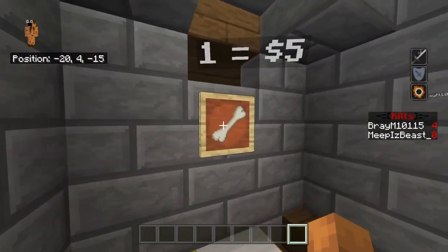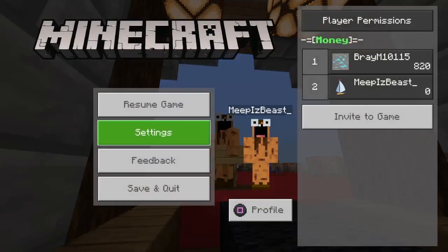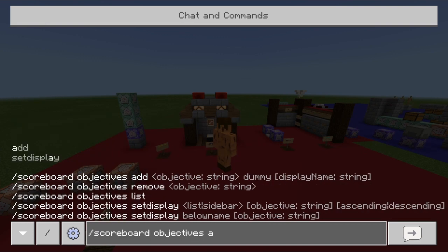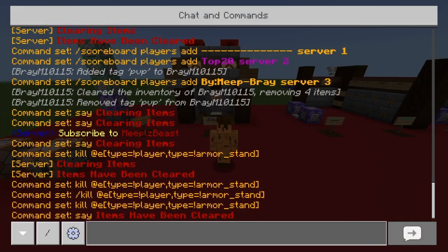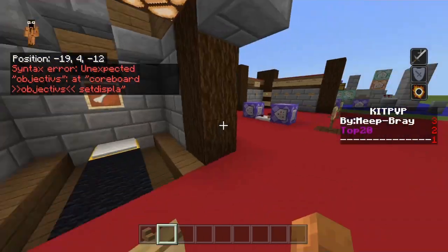So you guys have mobs in your server, players can kill them and get their drops — this converter allows you to turn those drops into money on your scoreboard, with only two command blocks. As you can see I have zero money right now. To set that up, type in chat: scoreboard objectives add money dummy — you can make it any color — and then: scoreboard objectives set display list, which sets it to display in the start menu list so it's separate from your main scoreboard sidebar.